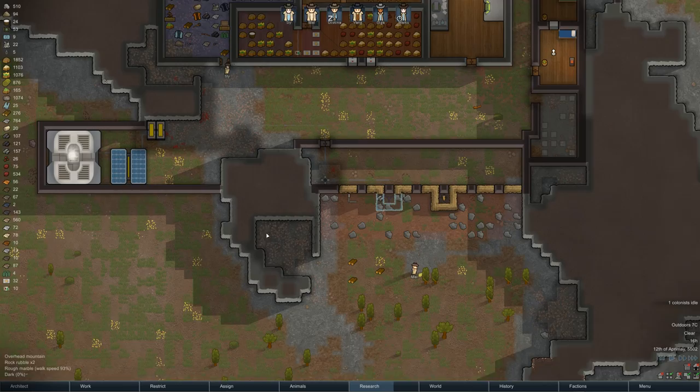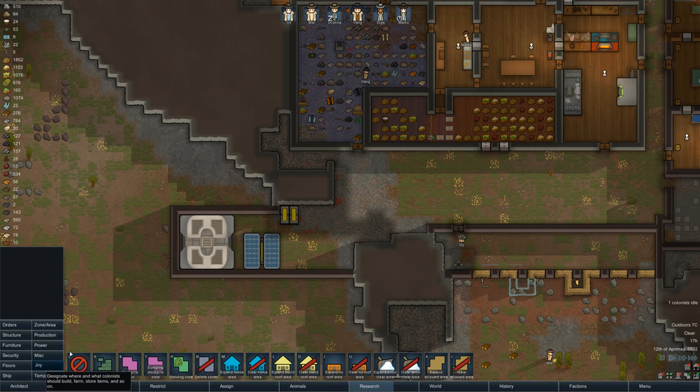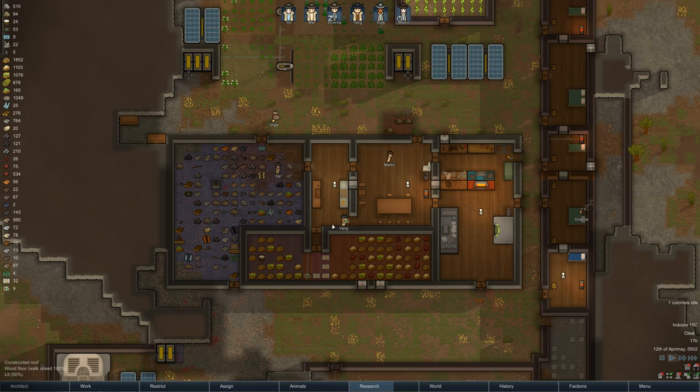The other thing I might do is consider adding another battery into the mix. I was gonna put another solar generator but I don't know that it's gonna be necessary — this is enough to power probably 10 batteries. Let's go ahead and put another one down here so we can pad out the energy reserves a little bit.